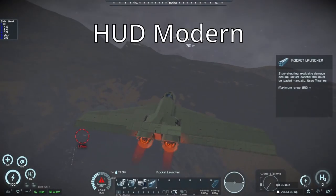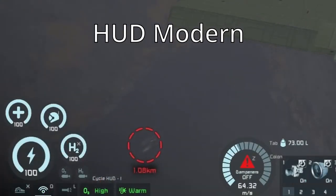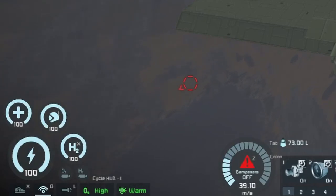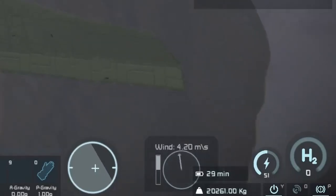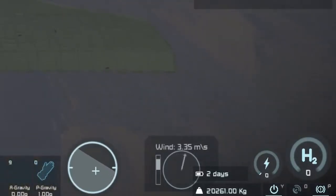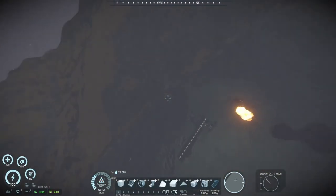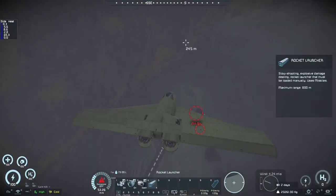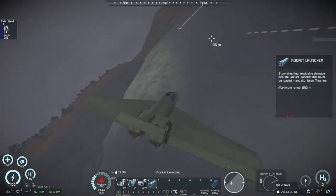Next on the list, we have HUD modern. As you can see at the bottom of the screen, we have a modern HUD, and it looks very nice. I think it fits with this mod pack, especially because you are trying to build planes — most of the time high-tech planes, maybe some sci-fi stuff. The old HUD has some nostalgia, but in my opinion this one looks amazing. And it doesn't only work when you are in vehicles, but also for your own character. I totally recommend checking it out, even if you are not planning on using any other mods from this mod pack — it's just an amazing mod.